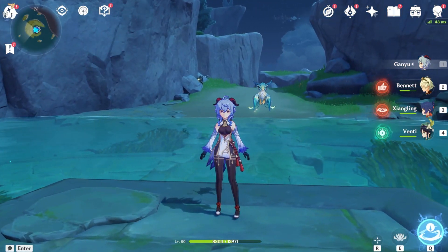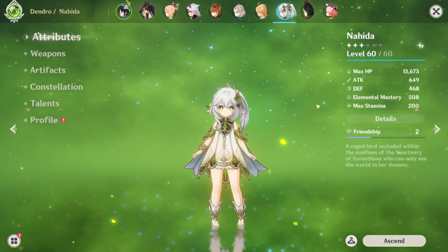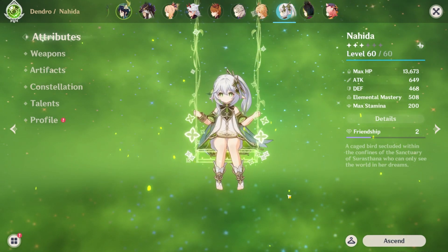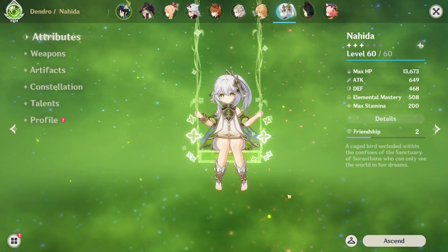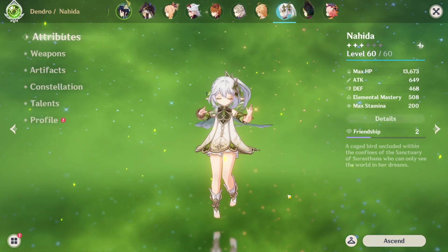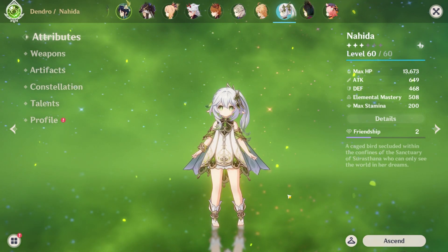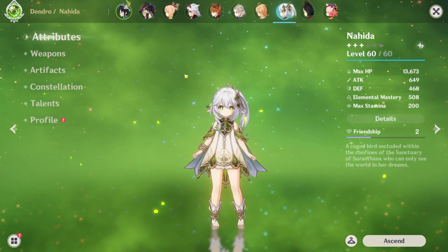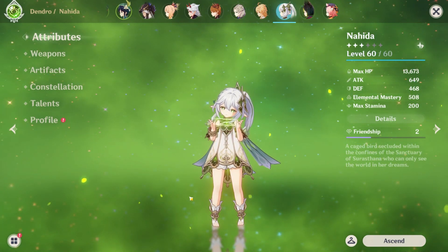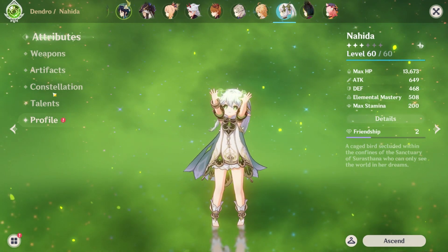Hey guys, today we are doing a Nahida guide. My build isn't that strong, but I'm just making a guide. Nahida is a very flexible character — she does everything right. She's a very strong character. If you're debating pulling for her, she's incredibly strong. She does incredible Dendro application, gives characters Elemental Mastery, and is really good with her DPS as well if you build her right. I'm going to show you how to build her.